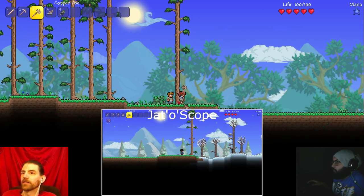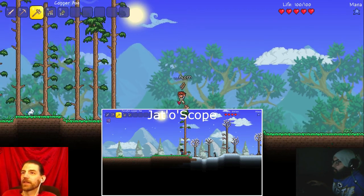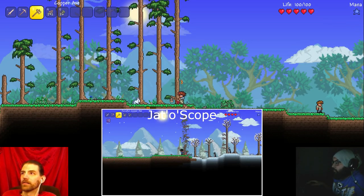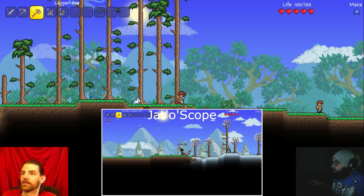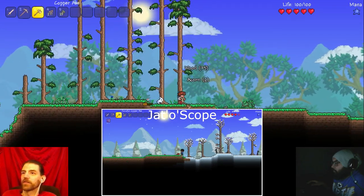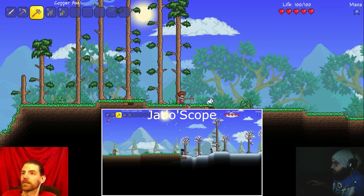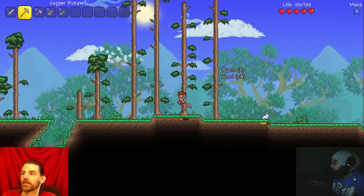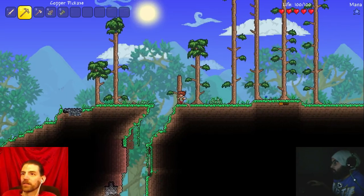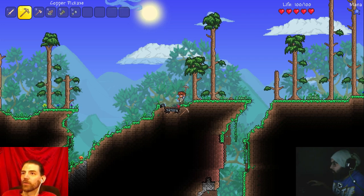Gotta have so much wood. I'm already up to 212 wood. I guess now's a good time to find out what the stack size is. It went over 255 - yeah, I think it goes to 999. Oh wow, there's a really deep hole over here. This is a different type of wood. Sweet, lead ore right on the surface!